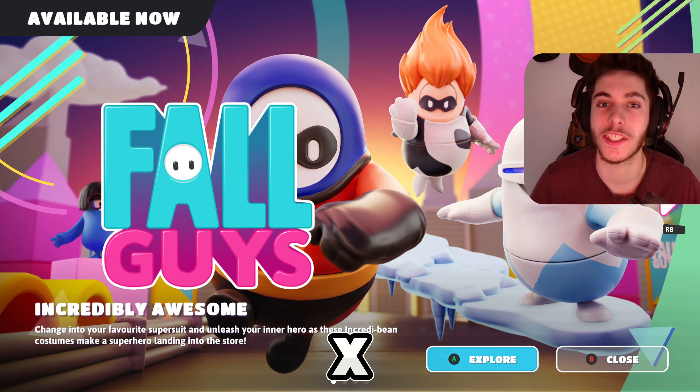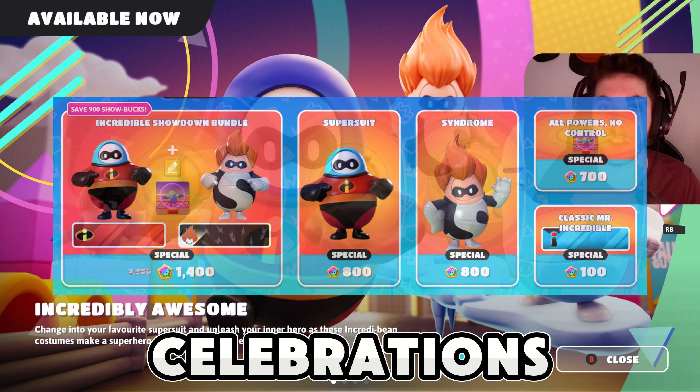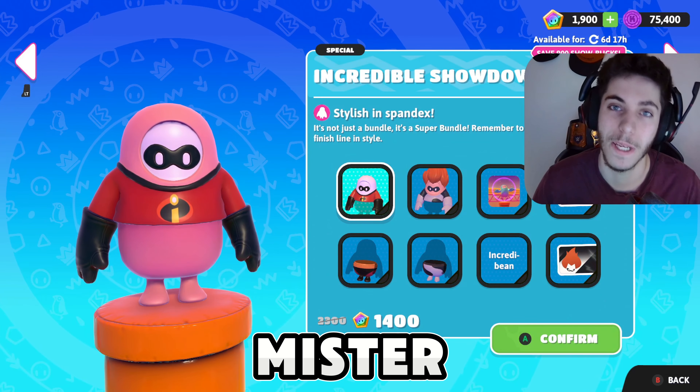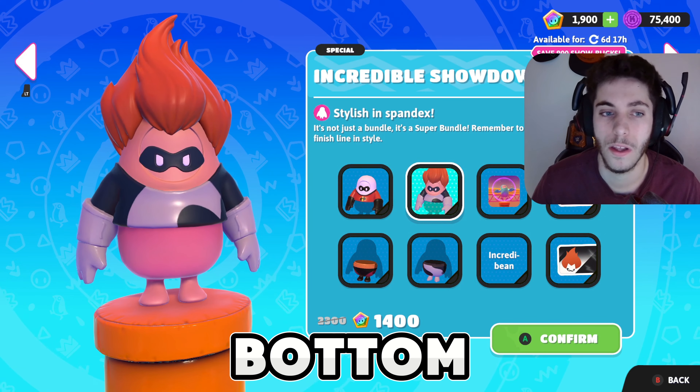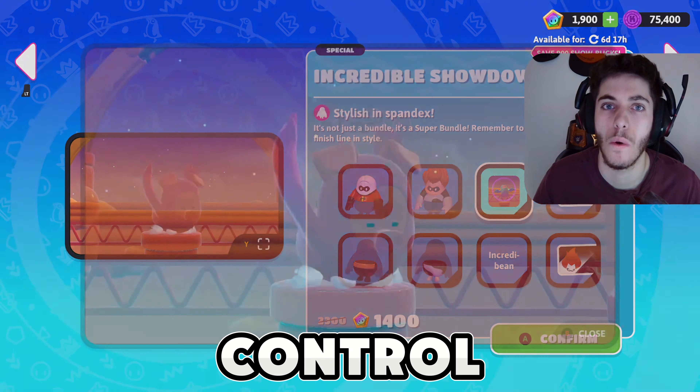In this video we're going to check out the new Fall Guys x Incredibles collab. You can get new Incredibles skins and victory celebrations. The first bundle is 1400 Showbucks and includes the Mr. Incredible top and bottom, the Syndrome top and bottom, and also the 'All Powers No Control' celebration.